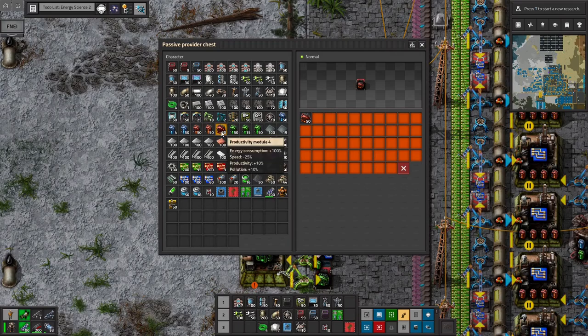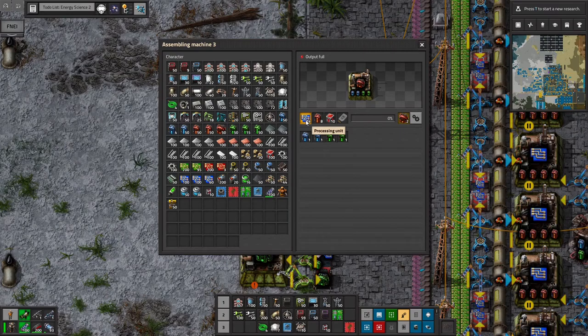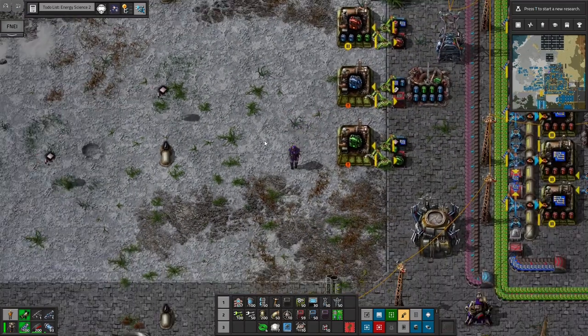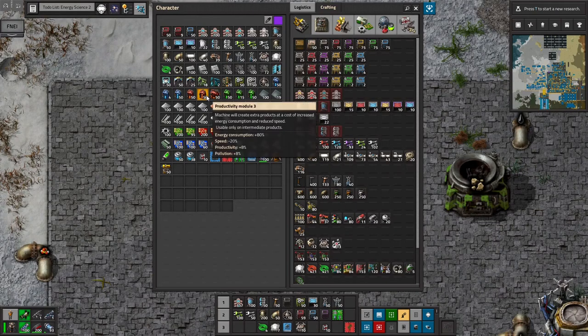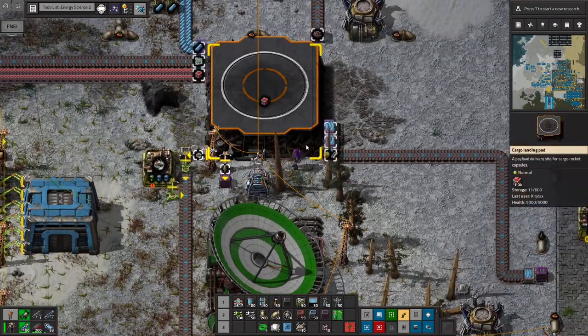I already grabbed a stack of 50. I'm not entirely sure where I want to use these first. I could work on mass producing them, but as of now I don't have quite enough to put everywhere. They're very expensive — they add another 5 processing units and then they use 3 of the prod 3s, which are already expensive. The vulcanite blocks and the machine learning data are fairly cheap; I just need to bring the machine learning data back from space. It bumps up the energy consumption another 20% from 80 to 100, speed another 5% subtracted, and productivity another 2% gained.